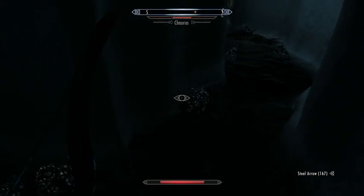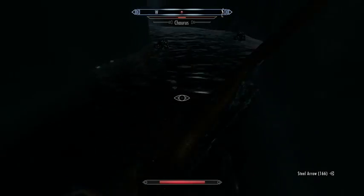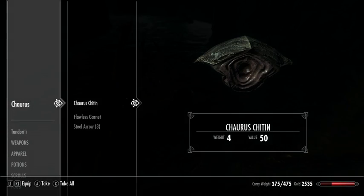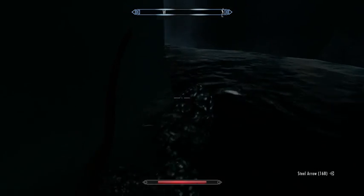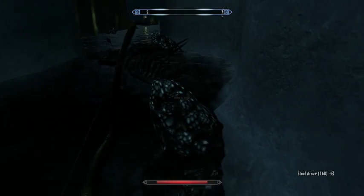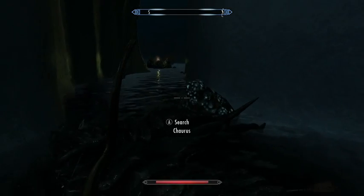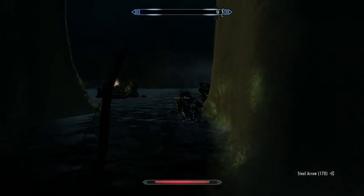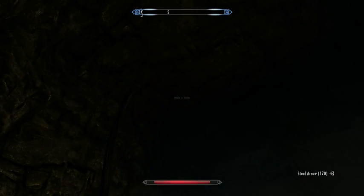I don't know where Jizargo is, but I kind of wish he were here. I don't know why they're carrying gems, but I'm not going to complain — free gems are always a plus. You can either sell them or use them to make jewelry if you want to level your smithing skill, and I generally want to level my smithing skill.